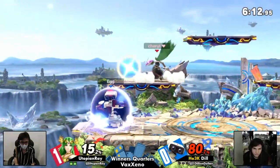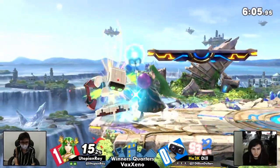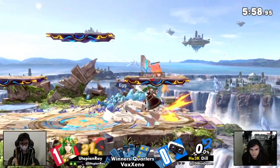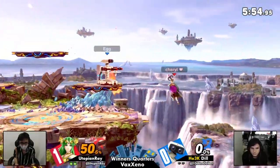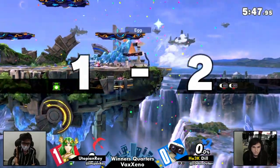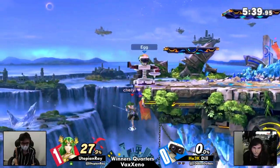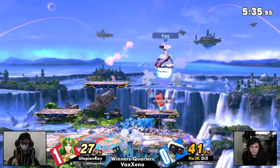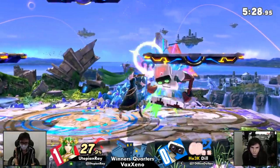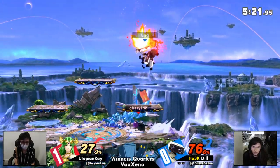Nice parry. There have been a couple of parries in this game where Dill is spaced out. Good punish on the air dodge — Dill has been spaced out such that even when she throws out an aerial on Utopian Ray's parry, it's still safe because the distance is too far away. Now this is a rough spot for Ray — Palutena can definitely put on damage, but it's a little bit hard to get a kill. Nice chases for damage. It will be harder for Dill to get back to the ground with the platforms in the way, as Palutena can shark a little bit.